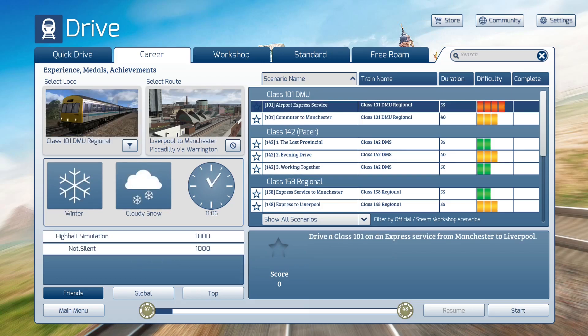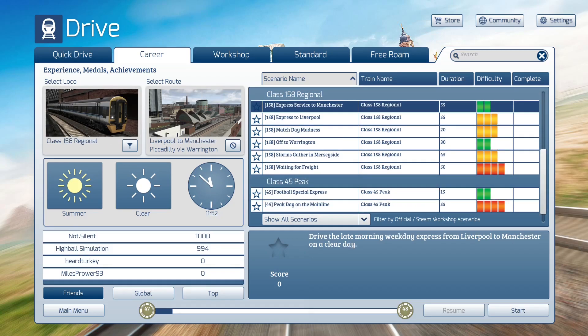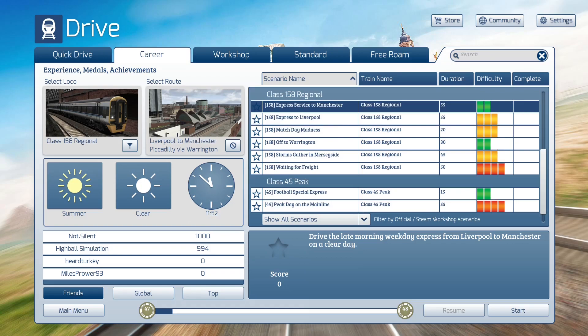We also have the 101, which has some scenarios on it that run here as well. So we have a lot. I think this is the Regional Railways 101 because this is a Regional Railways route. We have a few trains we can drive here, but all of the scenarios that come with the route are the Class 158 Regional — these six scenarios down here, as well as a training scenario which I believe is over in the Academy. There is an achievement tied to that, but I'm not going to do it on camera because we've already introduced the 158 way back on Suburban Glasgow.